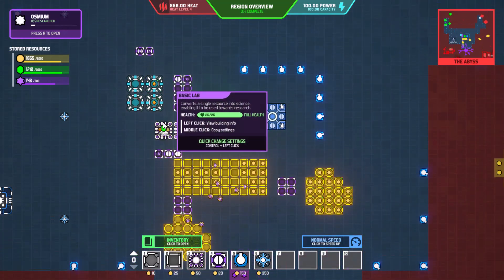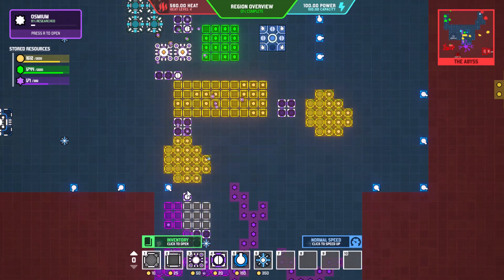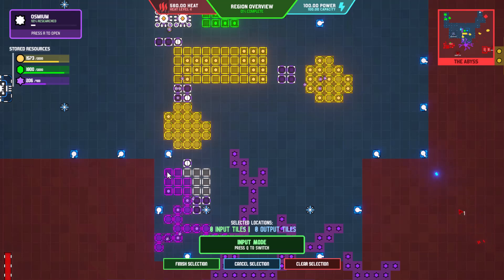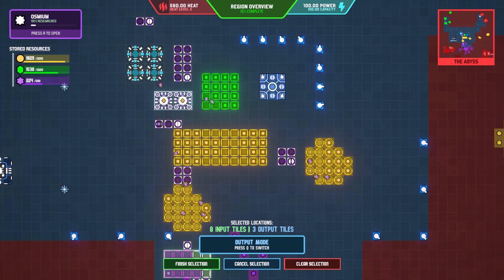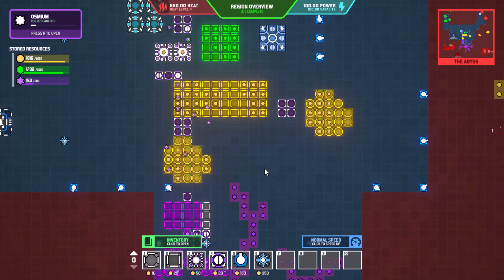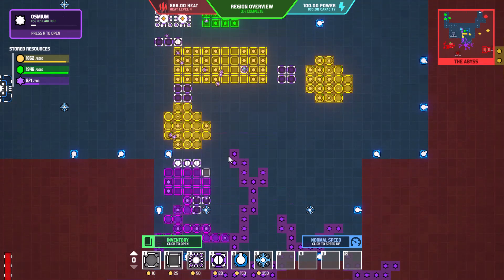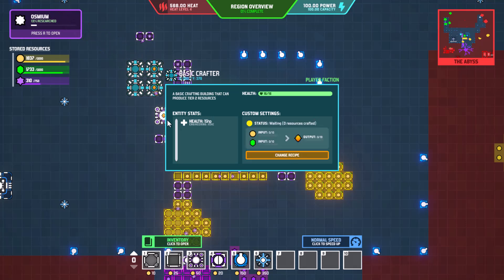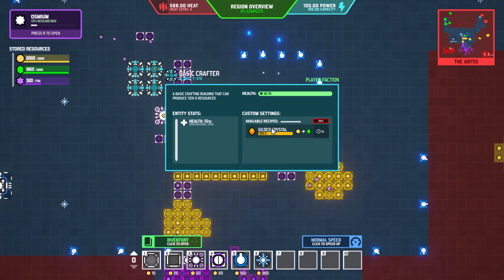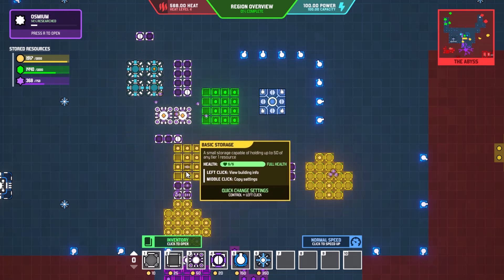These guys here need to output up there. Inputs are going to be that storage and outputs are going to be there — finish the selection, it goes up and delivers its stuff. I didn't put a recipe in these — there we go. We should be making that stuff a little faster now.